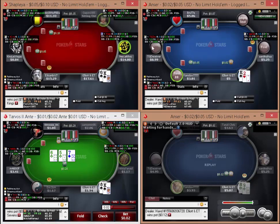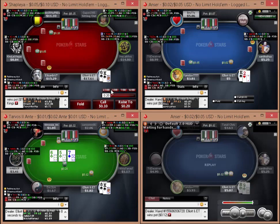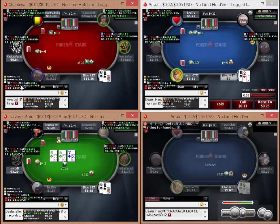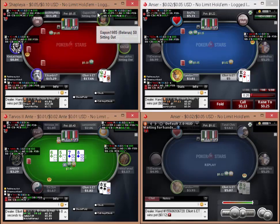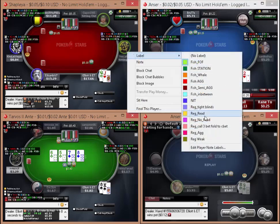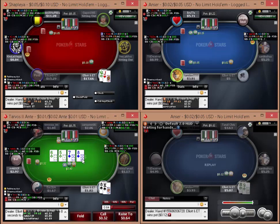King-6, I'm going to open as well. This looks like we have a nit to our immediate left, which is great - 11-11 over 18 hands. Actually we've got 15-15 as well, so this is pretty good. I do have a feeling this table may break if our fish leaves. I'm going to fold.